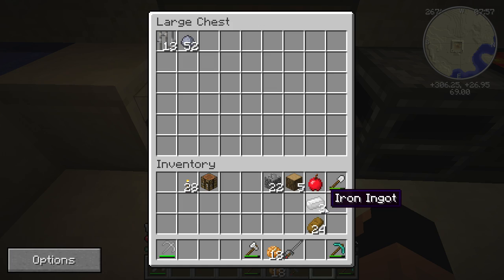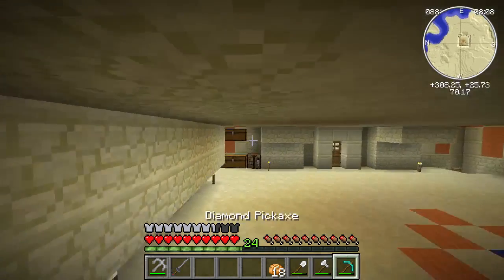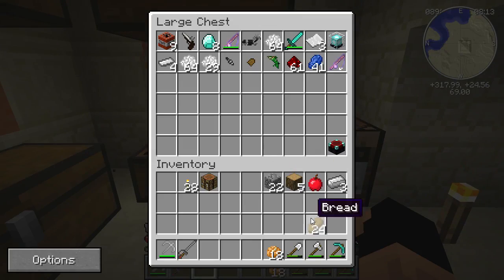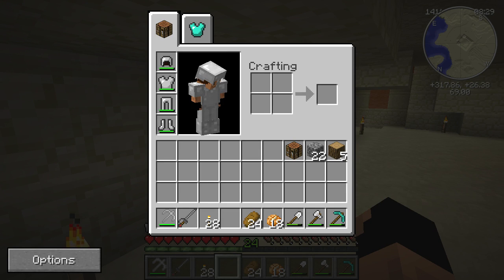We'll put everything over here that we want to work with, take this slag out and put it up in here as well — just to keep it nice and clean. We'll put our iron back into our valuables chest. We have tons of bread and did really well on food. Let me go ahead and look at the list one more time — there's something else we need to create.